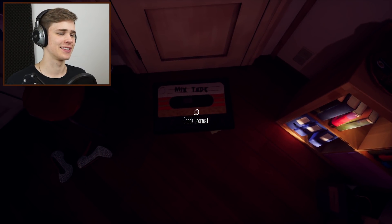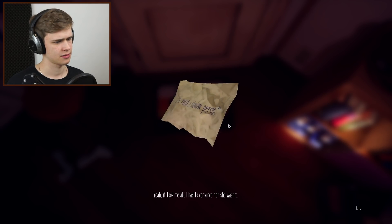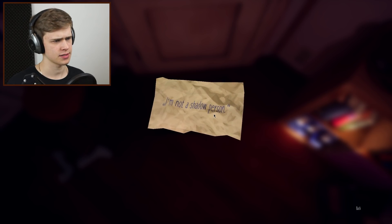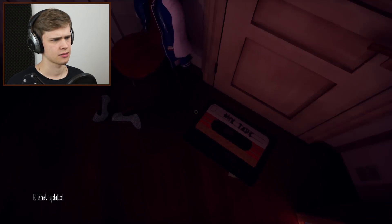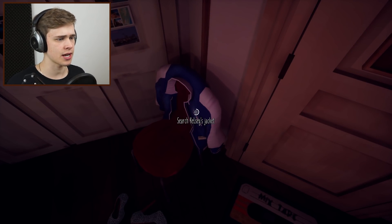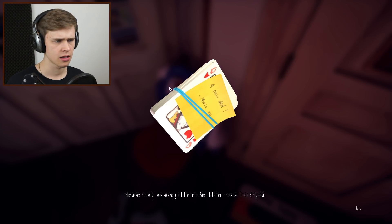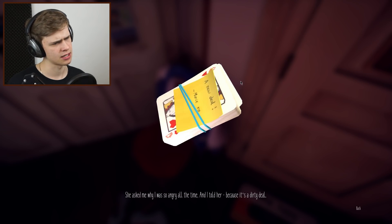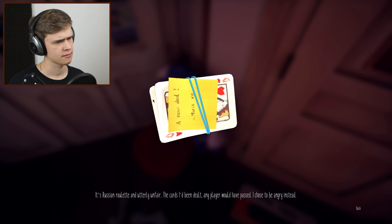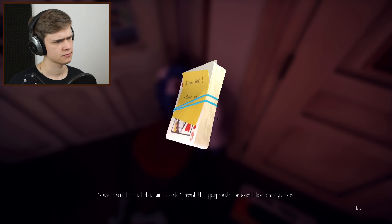Holy shit, that is a nice doormat — 'You're not a shadow person.' What? Yeah, it took me all I had to convince her she wasn't a shadow person. What does that mean? That mixtape doormat — that's nice, I like that one. Kelsey's jacket — wait, my jacket? She asked me why I was so angry all the time. I chose to be angry instead.